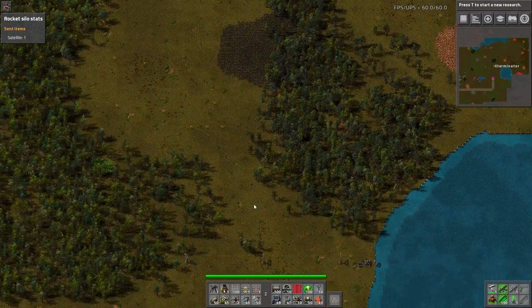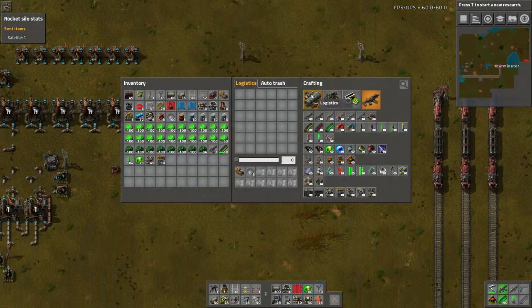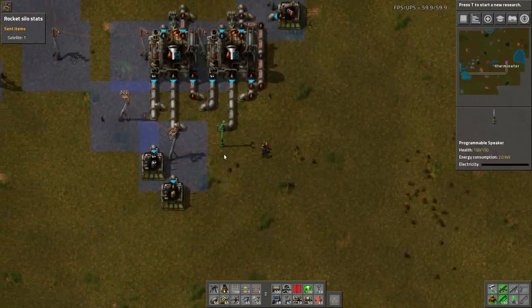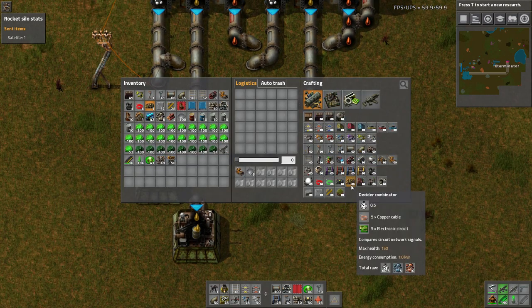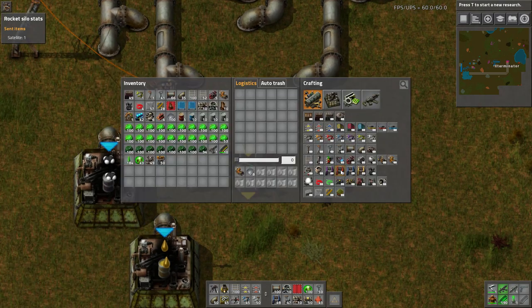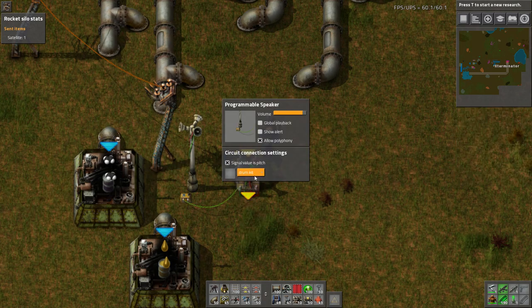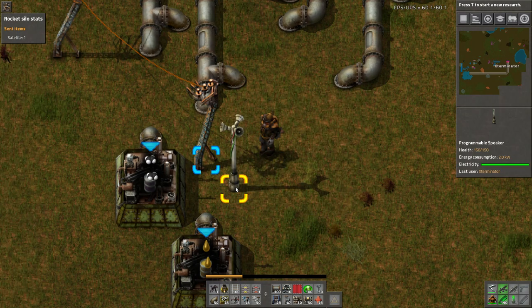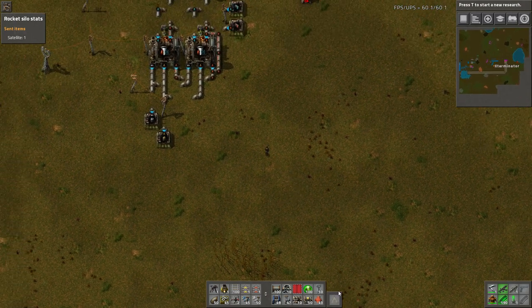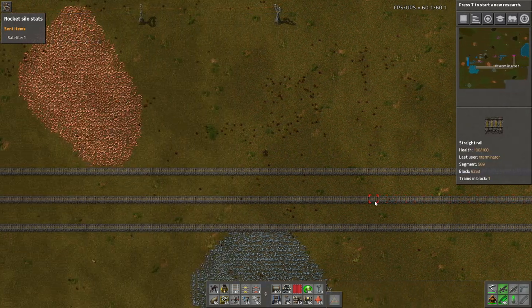Let's head back to the main base for the last few quality of life things. They've added a programmable speaker you can hook up to the circuit and combinator network. You can have it output sounds and even create little songs with it. You can hook it to a combinator and choose from different sounds - drum kit and so on. You can output custom alerts throughout your map using this.